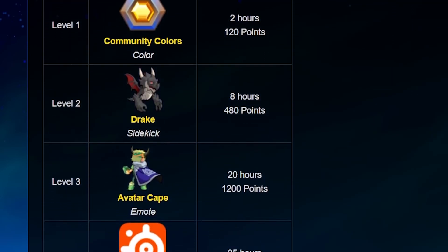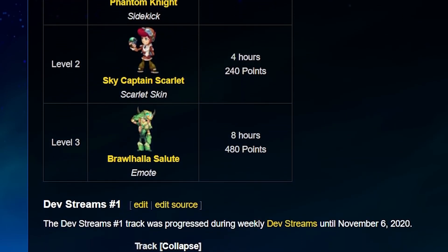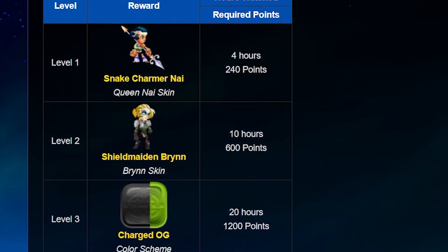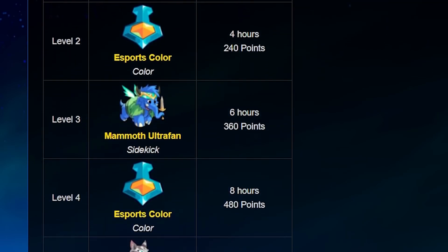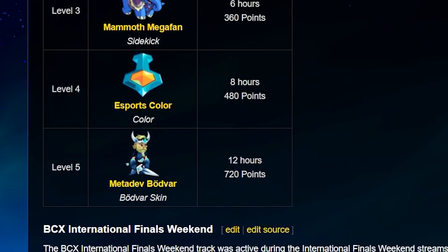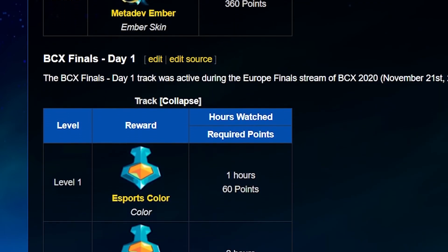Meaning if you hop into the stream even an hour late, you may not be able to get all the rewards. And some tournaments give special titles or items that you can only get if you watch the tournament, and possibly never again. Basically, you need to be aware of the Brawlhalla stream schedule if you want to fully capitalize on these free items and unique rewards. These free viewership reward items are typically awesome and range from basic community colors to legend skins to super awesome and rare color schemes like charged doji colors, esports colors, special taunts, metadev skins, sidekicks, avatars, and more.